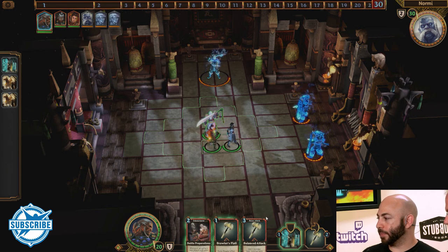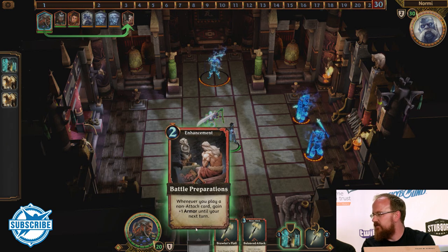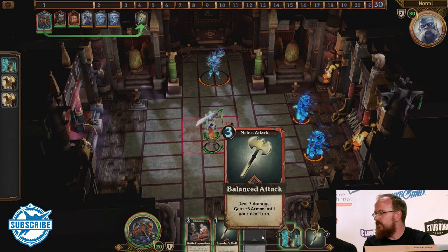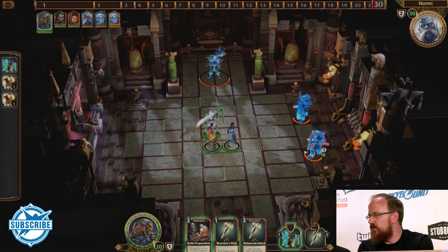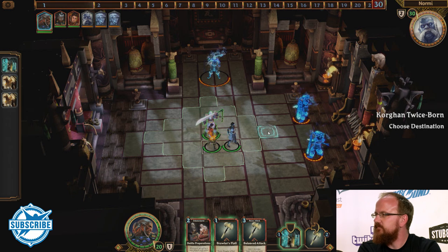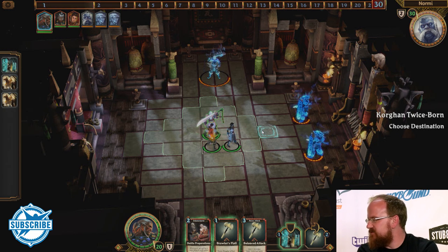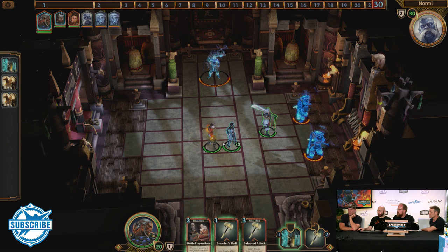The Balanced Attack is the only one currently that's an actual attack. You can see it previews the range for that attack — so you wouldn't even be able to get close enough to attack these guys yet. That tells you to move in closer. They will move towards you, but you probably want to take the initiative and move him ahead, otherwise they might move in to attack your other characters who are a bit more fragile.